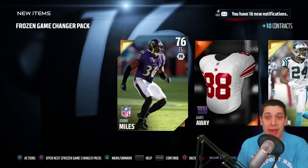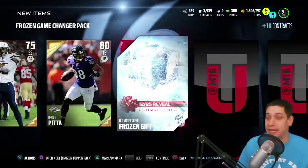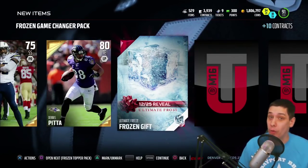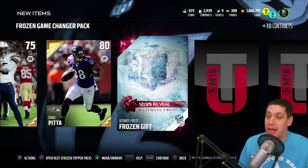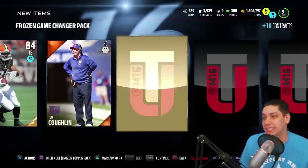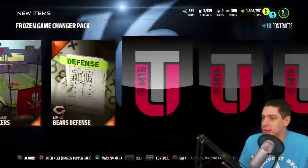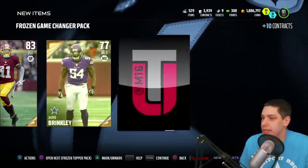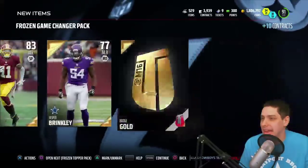We've got one more Frozen Game Changer pack. Later today we will be doing that large quick-sell video, so be on the lookout for that. Drop a like on this video if you're enjoying it. We get a present — I don't know, this is just the standard white one I believe, so I don't think this one's going for a whole lot. This is the first and only present I've opened up this year so far. I have honestly no idea what's going to be in this, but hopefully it's something decent. We get another Broncos collectible, Melvin Ingram — okay, a Team of the Week card. Not anything special, but at least a Team of the Week. Jesper Brinkley and a Gold Badge. No Elite badges out of this.